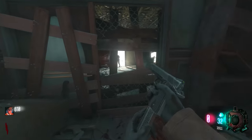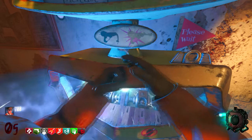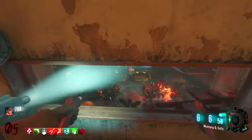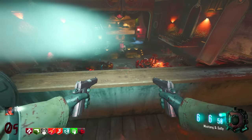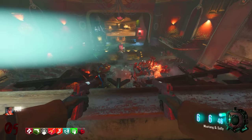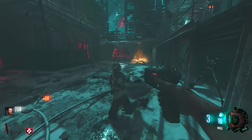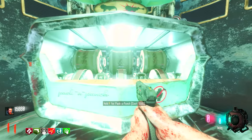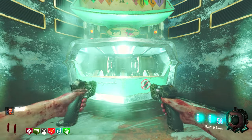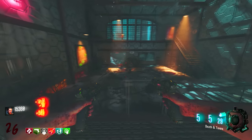Jumping into Black Ops 3, we have a wide variety of starting pistols. We got the 1911, introduced in Zombie Chronicles — when upgraded, it becomes Mustang and Sally. Not much really changes there. You do have the Gobblegum that's kind of like PhD, but you can't always run with that, so it's still not the same as Mustang and Sally with PhD Flopper — it just doesn't capture the OG greatness of that combo. We also have the MR6, which is literally just a copy-paste 1911 — once upgraded it becomes Death and Taxes and behaves very similarly to Mustang and Sally. And again, no PhD Flopper.